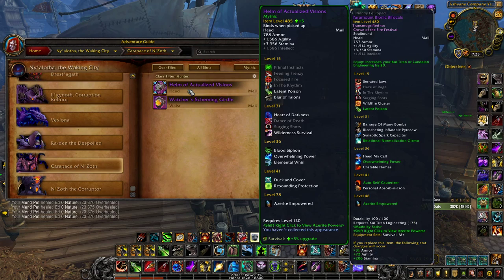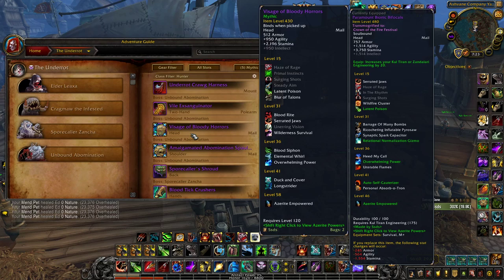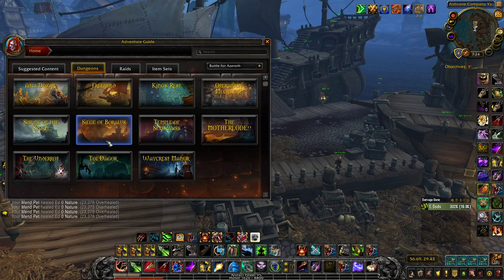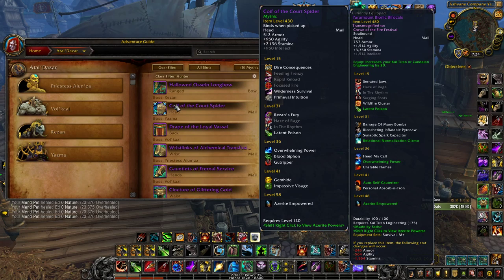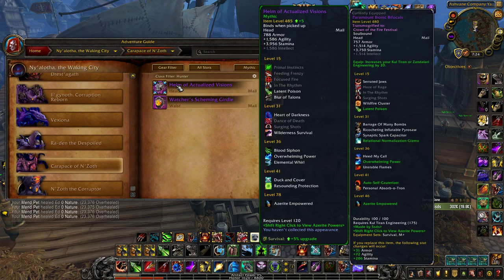If you don't have Engineering, good helmet options are: off Carapace of N'Zoth, which gives Latent Poison and Heart of Darkness if you have enough corruption to proc it; the Visage of Bloody Horrors, where you can take Latent Poison and the blood trait or Serrated Jaws; or the Coif of the Quartz Crawler, which offers Dire Consequences or Latent Poison. All three are solid, but the Engineering helmet is absolutely the best Azerite helmet you can get.